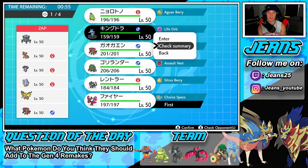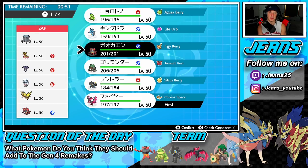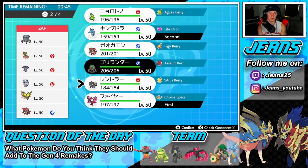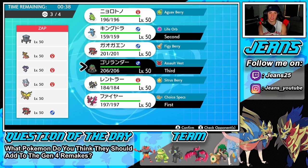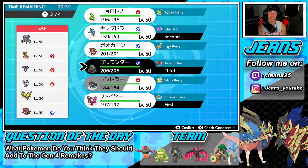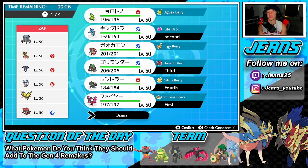Kingdra is not bad — Kingdra can do big damage — but I'm mainly trying to counteract the Trick Room. He has a lot of Special Attackers, so I think Luxray could be a solid pick. I'm going to bring Luxray — I feel like Luxray could be nice and we can get some work done with him.